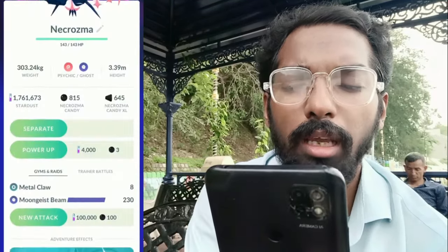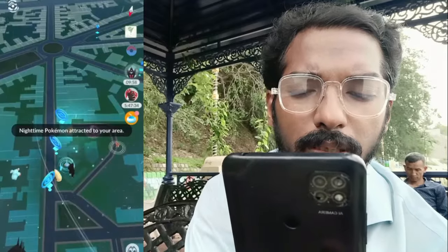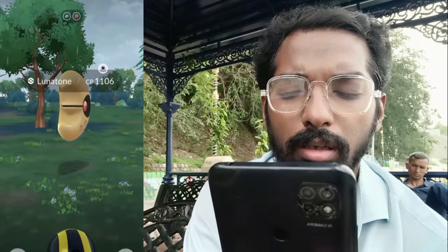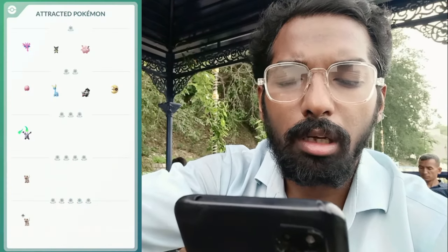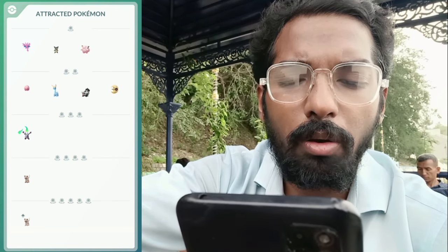Now let's talk about how you can activate the Moon Geist Beam adventure effect. Trainers can activate the Moon Geist Beam adventure effect by using 3,000 Stardust and three Necrozma candy, which harnesses the power of moonlight for 10 minutes. During this time, Pokémon that typically appear during the nighttime will appear in your location, similar to the effect of incense. Pokémon that can only evolve during nighttime will be able to evolve at any time while the adventure effect is activated. Some of the Pokémon appearing in the wild include Alolan Marowak, Clefairy, Misdreavus, Murkrow, Lunala, Lunatone, Morelull, Rockruff, and more.